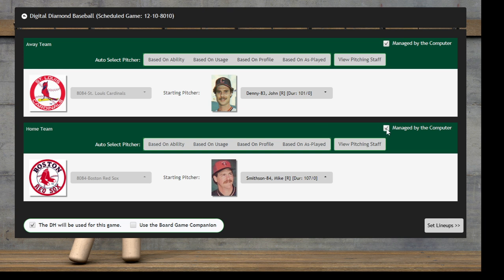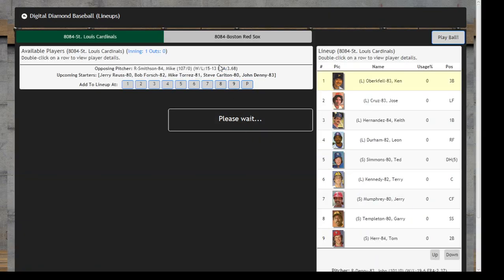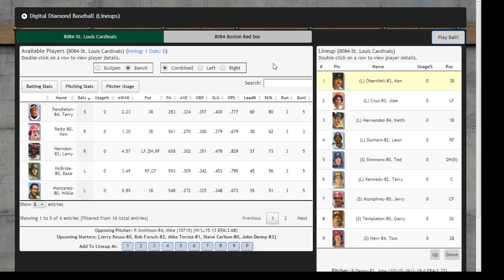Back to the top of the rotation here — John Denny and Mike Smithson, it looks like. Actually, I think Carlton was probably top of the rotation. Yeah, we're a little bit off-kilter here with the pitching. So we've got a pair of right-handers, so we're going to get the versus right-handed lineup. I don't think we're going to make any changes here. We've got Kennedy catching instead of DH-ing now, Simmons in the DH role.